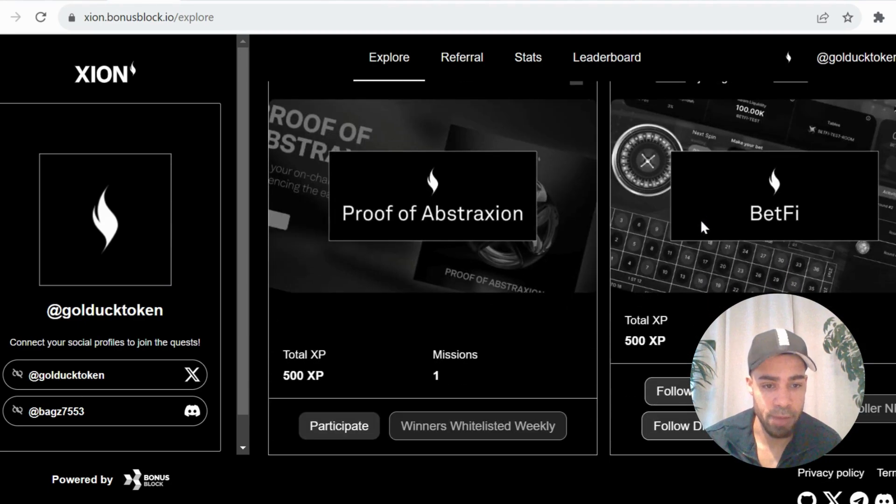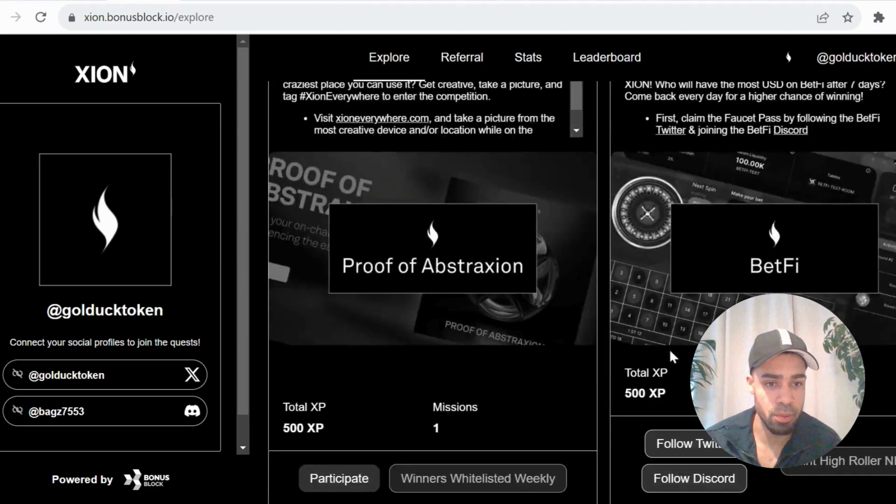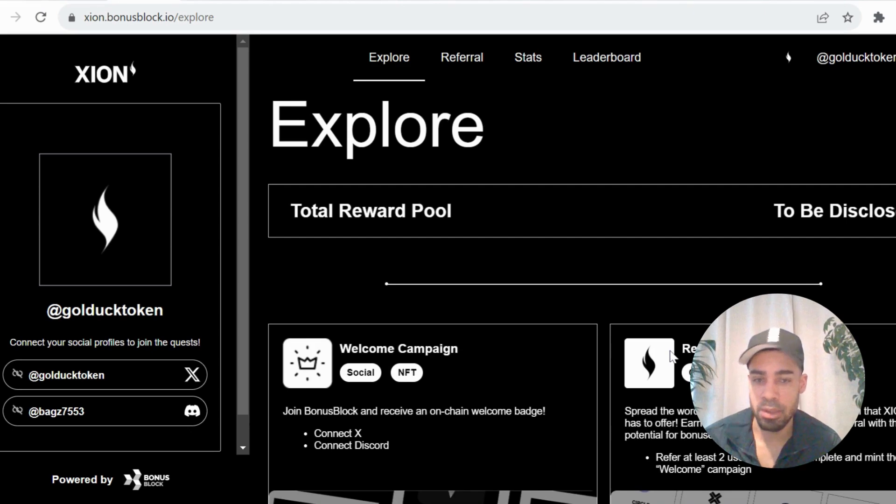And then we have BetFi — follow on X, follow on Discord. Then you can mint another NFT before this, and then mint the higher order NFT which is not yet available. So that's what they've got available at the moment. There's not a lot, so not much to do in terms of the testnet.